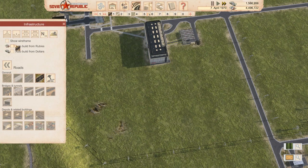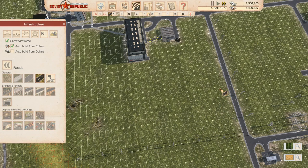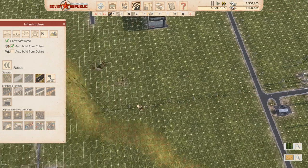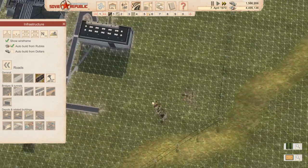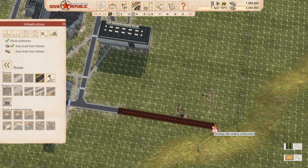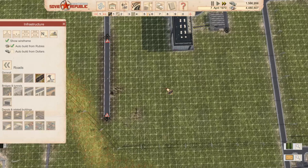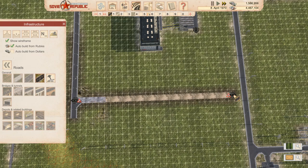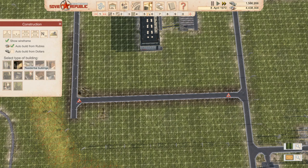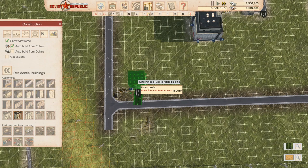We'll get a road put in first. We're going to have all this built by rubles - we're not going to mess with that. I do kind of want to chop this bit out here, but we'll put a section in first and get a building underway. Let's go there and I want to get plenty of room.